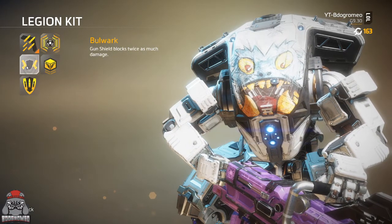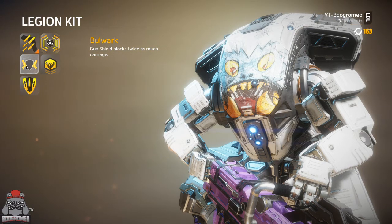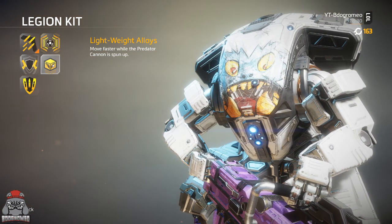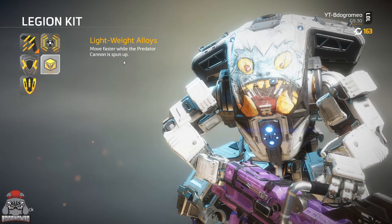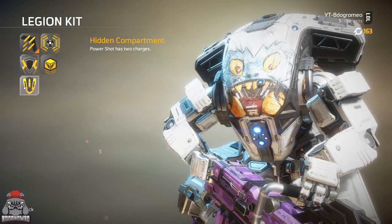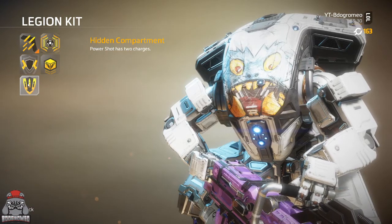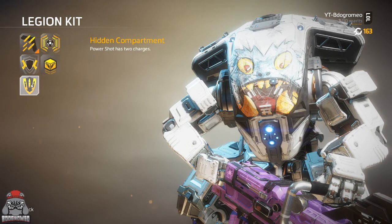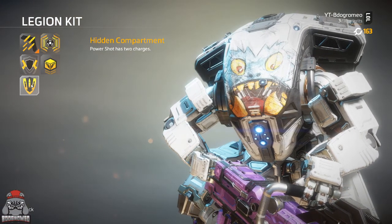As for Bulwark, I use it a little bit but it's not super useful — not something I'd use over anything else. Lightweight Alloys says you move faster while your Predator Cannon is spun up, but it's not fast enough to warrant using. If you have a dash, this becomes basically pointless. As for Hidden Compartment, I find myself going back and forth between Hidden Compartment and Enhanced Ammo Capacity — these two are my go-tos. A lot of the time people won't suspect you having it, so hitting them with the first power shot, then just as you're about to run out of ammo, hitting them with another one and reloading for extra damage. Not a bad choice at all.